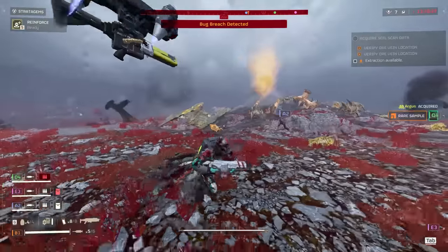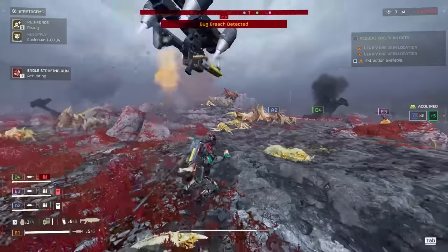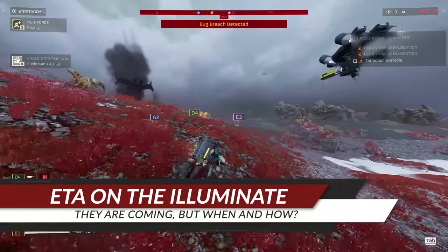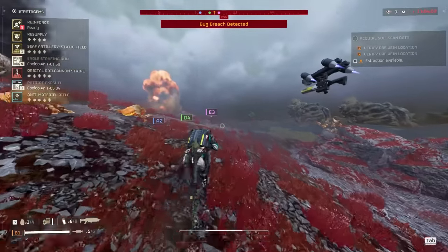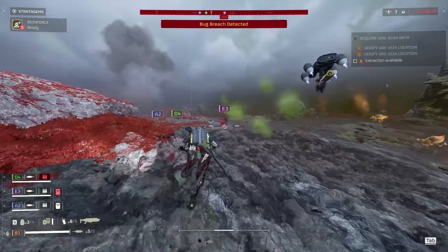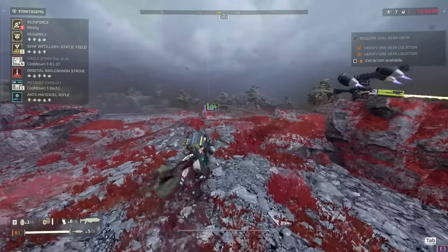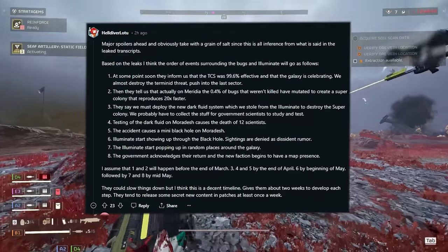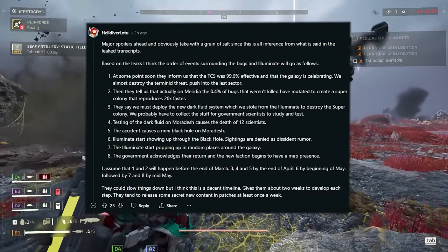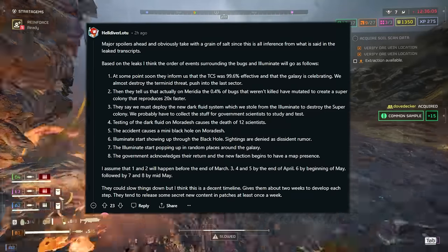It's been very slow since my last video, but there are a couple of things I haven't covered yet. Someone on the Helldivers League subreddit wanted an ETA on the Illuminate arrival, and HelldiverLotu actually gave us a great breakdown. Major spoilers ahead — take everything with a grain of salt since this is inference from leaked transcripts. At some point soon they inform us that the TCS was 99.6% effective and that the galaxy is celebrating. We almost destroyed the third major threat. I believe this is basically where we are at the moment.